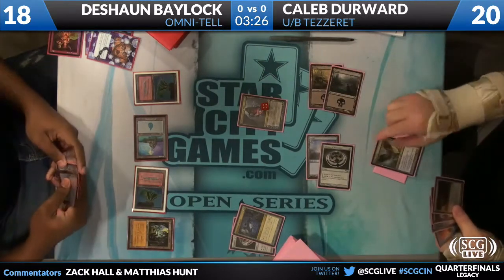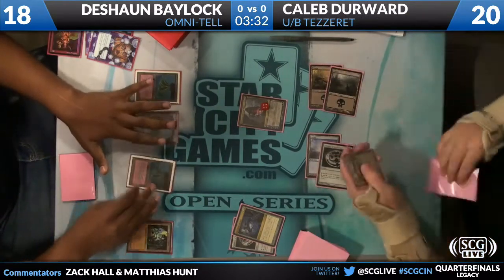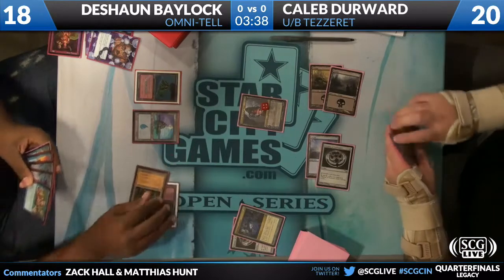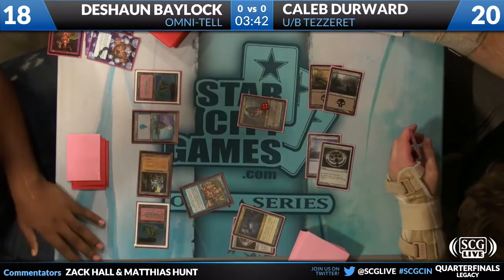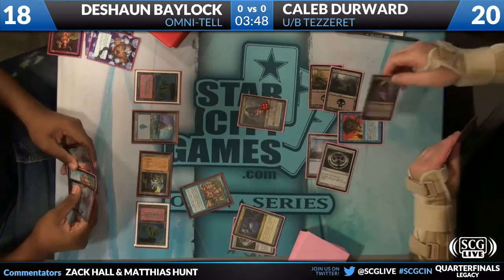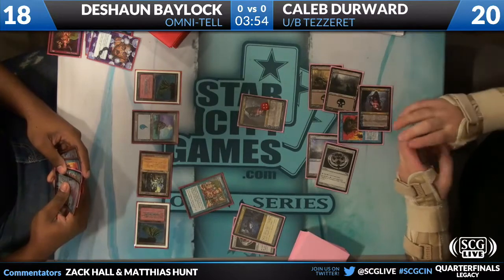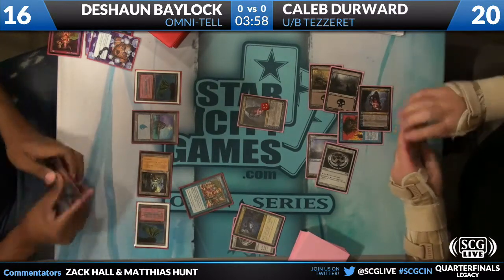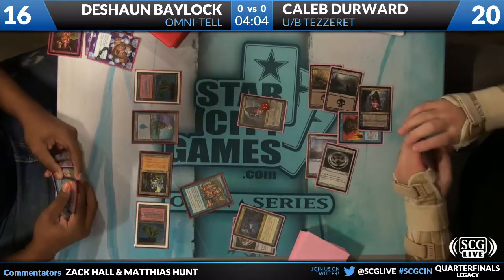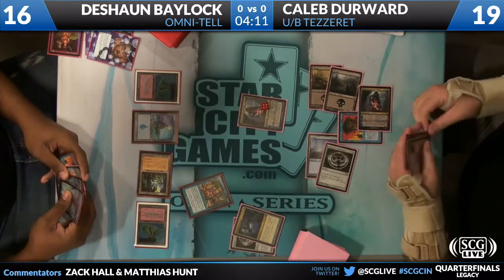Deshaun is searching on Caleb's side and going to find Baleful Strix. That will turn on the Force of Will that's in Caleb's hand — it's a great pitch to Force of Will. The Baleful Strix isn't going to do a lot in this matchup. Here's where I kind of wish Deshaun Bailock had held on to some of those Dazes. He's going to go for Show and Tell and that'll get forced. Deshaun has another Show and Tell in his hand. It'll be interesting to see if he forces back right here or waits until next turn. The best play is to wait — he can go for it again next turn. As long as he draws another blue card, he'll have basically asked Caleb for yet another counterspell.